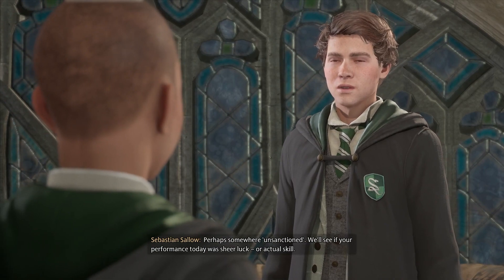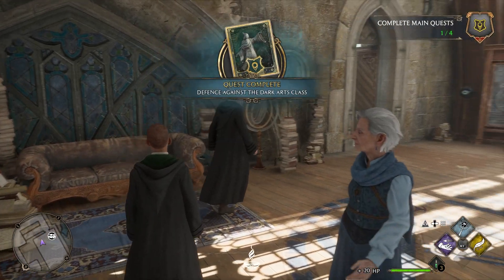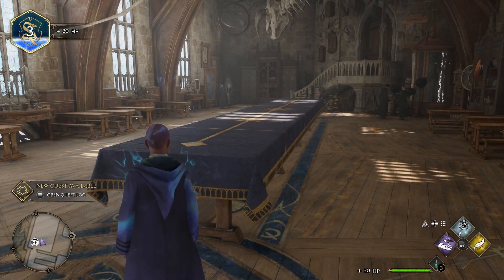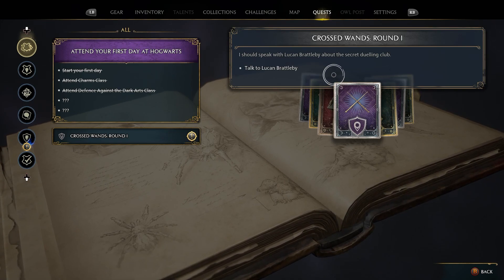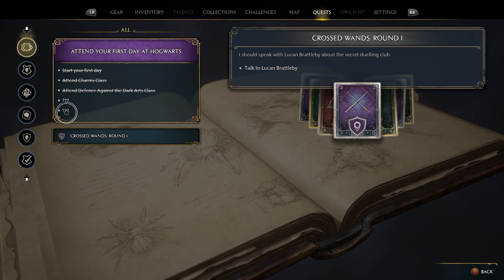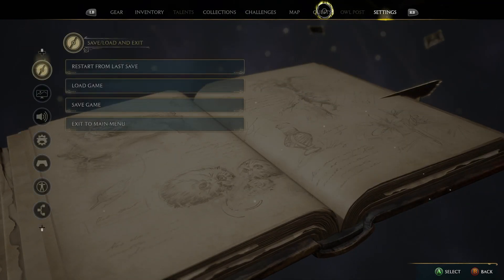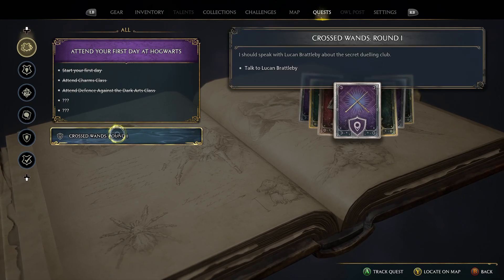Look for Lucan and Brattleby near the clock tower entrance if you're interested. We're definitely interested. He took his loss in pretty remarkable stride — not too upset or resentful about it. We have a new quest: speak with Lucan and Brattleby about the secret dueling club. Didn't we have something else to do too, like going into town to buy supplies? We've got a couple of question marks here — let's go do this right now.